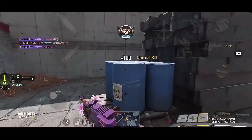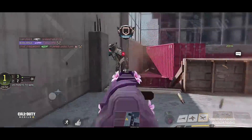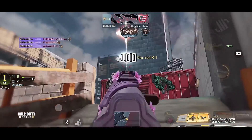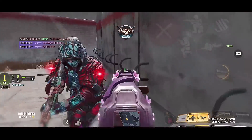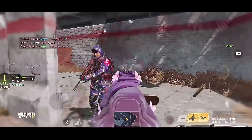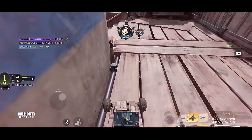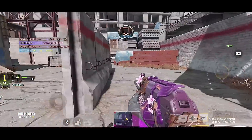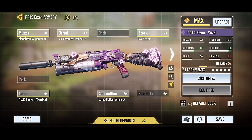Next is the Bison — the PP19. I would have put it top 3, but after today's update they buffed another submachine gun, so the PP19 dropped to number 4 and a new weapon is taking over the meta. Overall the PP19 is still a solid weapon — if you're looking for something good for domination and hardpoint, the PP19 is very good and I highly recommend it. Here's the provided build.